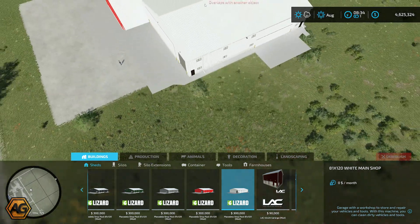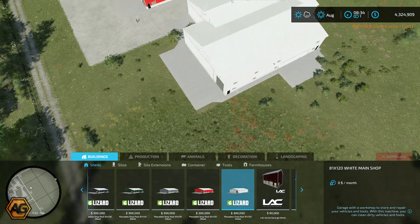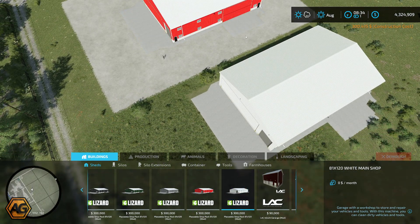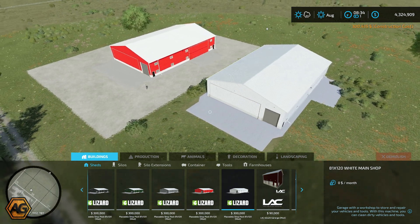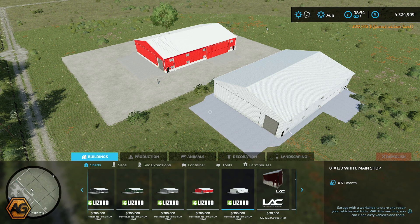It's $300,000 and you do get a concrete apron which comes with it when you place it down. We've landscaped around the one we're looking at here just to see what it looks like. But there you go — that is placed down, $300,000 for the shed. Let's go and take a look around.